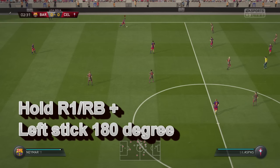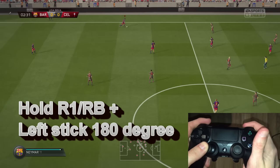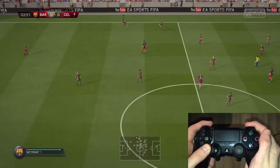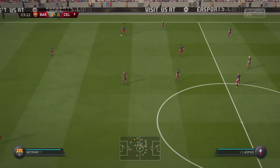I think a lot of you already know how to do the regular drag back, but let's check it out before we get into the advanced one. All you have to do is hold the R1 or RB button and simply turn 180 degrees backwards with the left stick. Do take into account that you cannot be sprinting or do this move directly after sprinting.